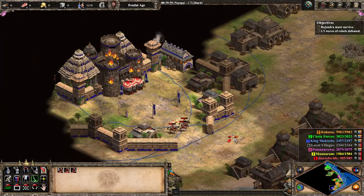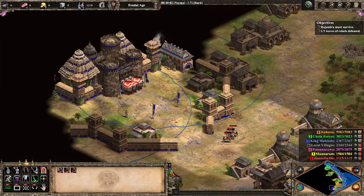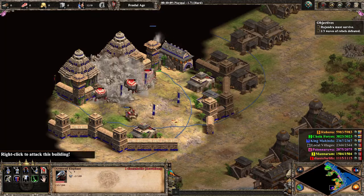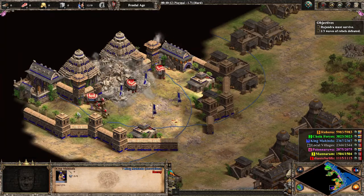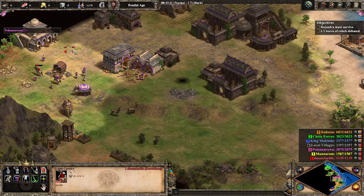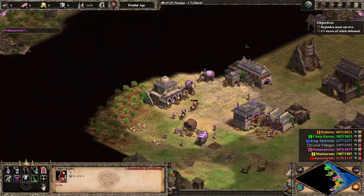So Dante grabs the last three and heads back up to the transport. With all of them lured away, he now sends in his siege elephants. These destroy the castle with ease, and out pops the king from the rubble. Dante will stab him a little bit, just to punish him for his treachery already, then continue with the rest of the scenario.